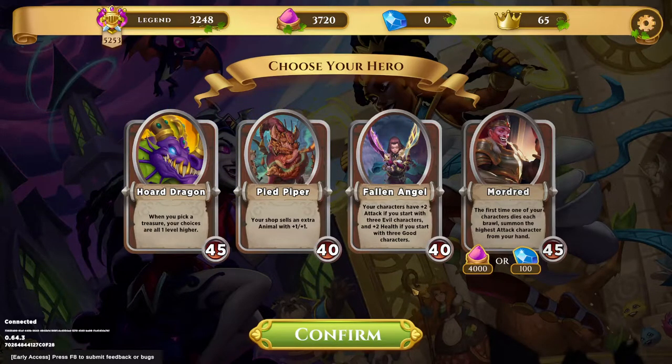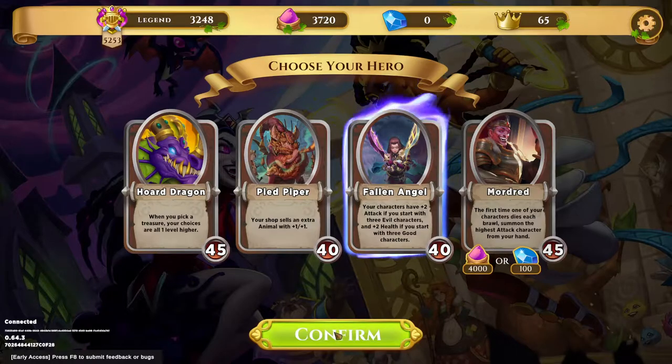More Storybook Brawl. We have our choice between Horde Dragon, Pied Piper, and Fallen Angel. I think I'm going to go with Fallen Angel — I've really enjoyed playing this character lately.